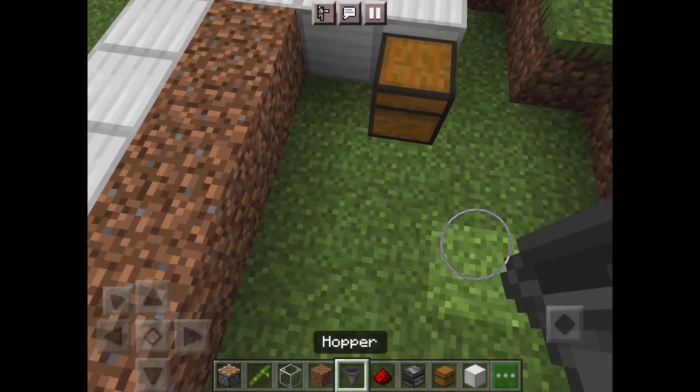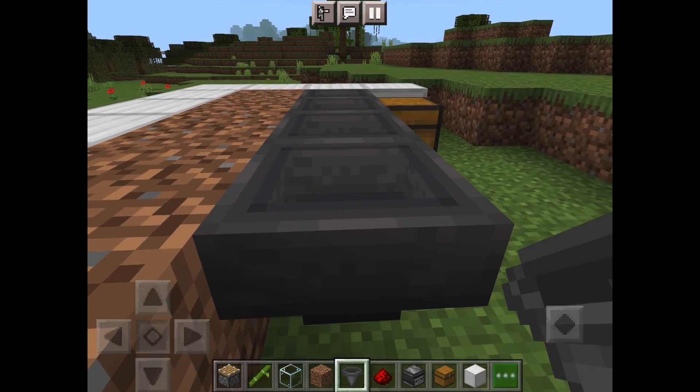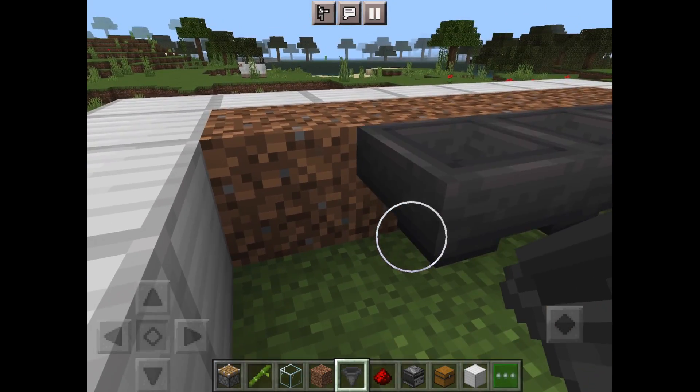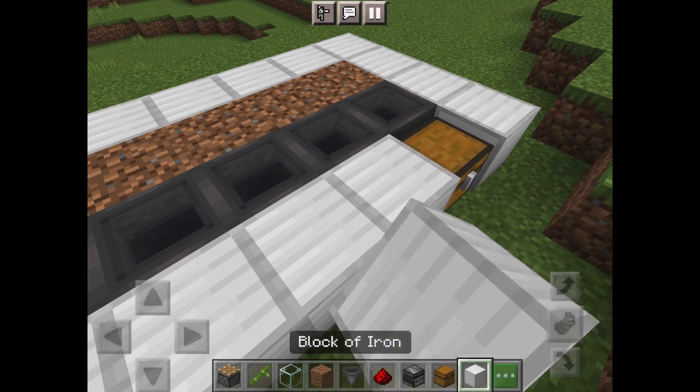Now place a chest and connect five hoppers, making sure they feed into the chest like this. Now finish off the outline.